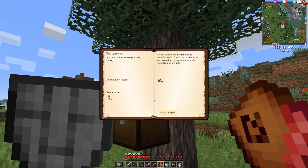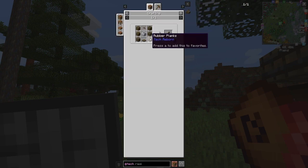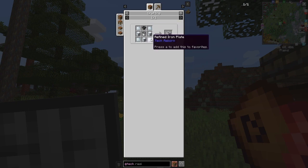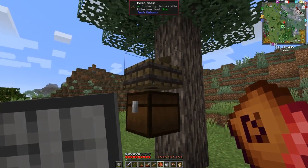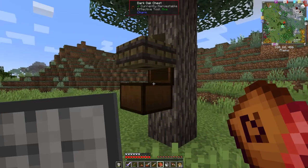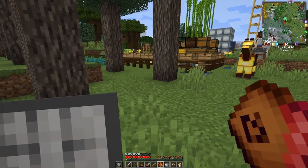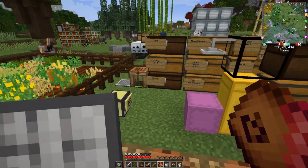So I made this a resin basin. Let's have a look at the recipe quickly - it's rubber wood planks and a drain. The drain is actually a bit of a pain because we need a hopper - that's a bucket, that's seven pieces of iron - four repine plates is 11 pieces of iron plus three more, so we're talking about 35 pieces of iron to make one drain. What it does is you put a chest underneath it and it slowly collects sap from the rubber tree. I'm not sure I've got it on the best tree - it might well be worth moving this to a taller tree to get more sap more quickly.